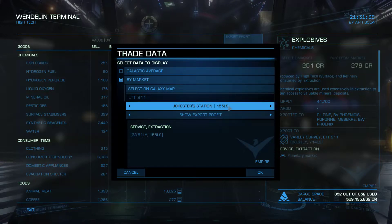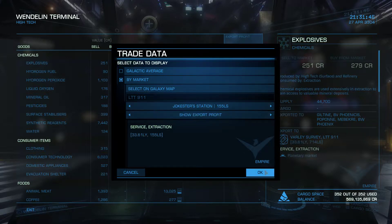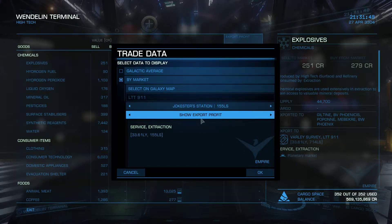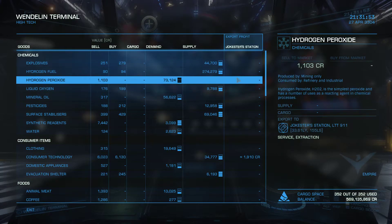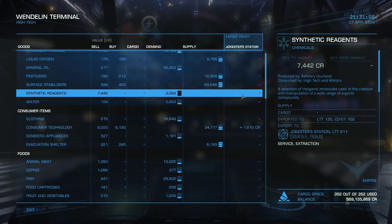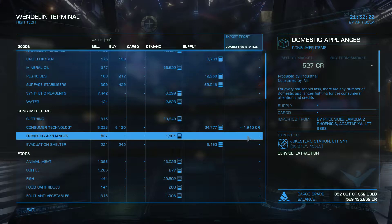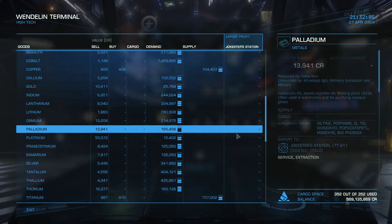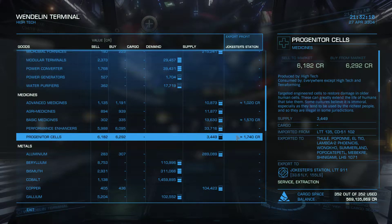Jokester Station and Burnell. So if you do Jokester Station, you can either do Show Export or Show Import Profit. Right now I have Show Export Profit — I hit OK. And now everything on the right-hand margin tells you about how many credits you can make selling that same item.